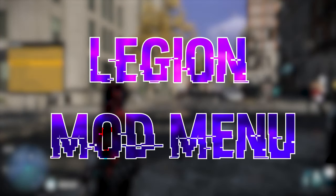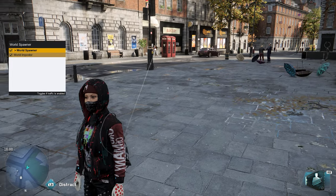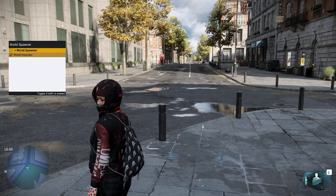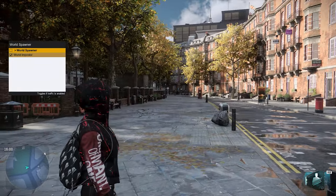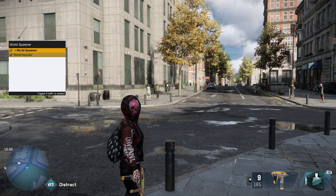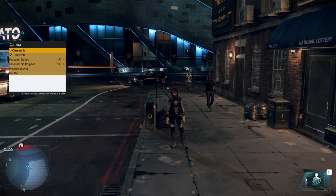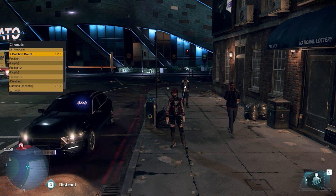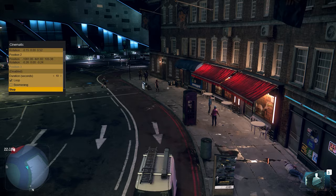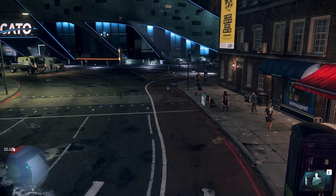At number 3 we have the Watch Dogs Legion mod menu. The reason I didn't put the Watch Dogs 2 mod menu is because the one for Legion is currently still being worked on and supported, with new features being added all the time, and it's just so much more expansive. First, let's talk about the cinematic tools — the camera tools. You can keyframe your camera's position to create really cool cinematics, and I think you could honestly make a really cool machinima or short film with Watch Dogs Legion.